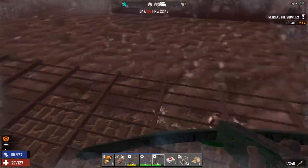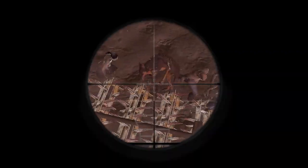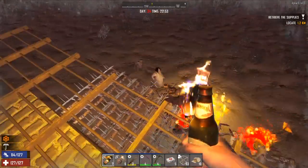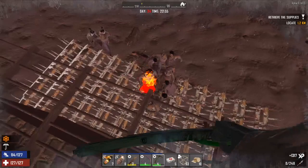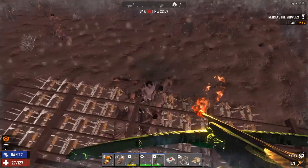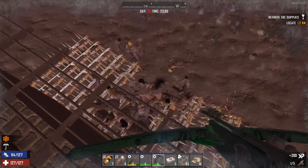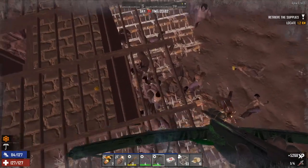I don't think we're going to be able to leave here. Let's actually burn these guys. Yeah, the Molotov throwing is so much better. You can actually throw it without doing dirty stuff. Light one on fire for fun.